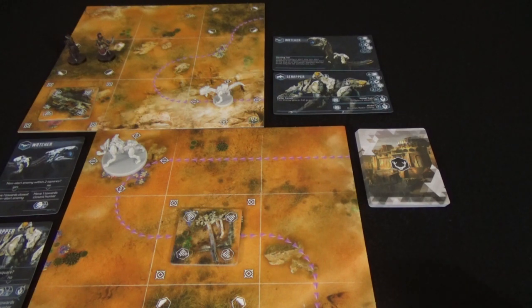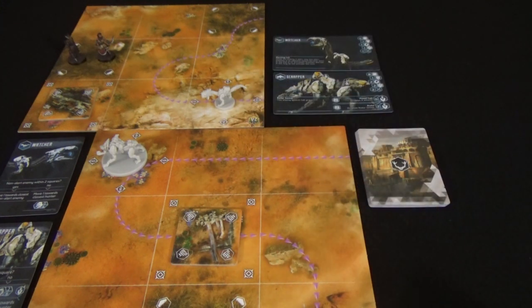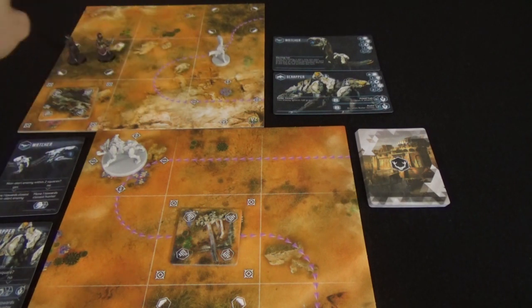The third action you can do is to distract a machine. To distract, you choose a target within two squares of your hunter and then move that machine one square towards another square within two squares of your hunter. There are a number of reasons why you'd want to do this.